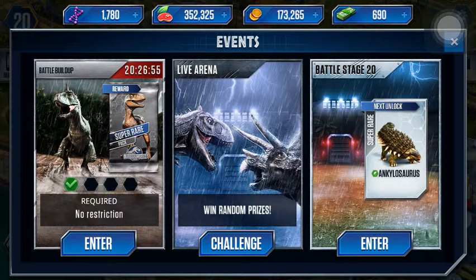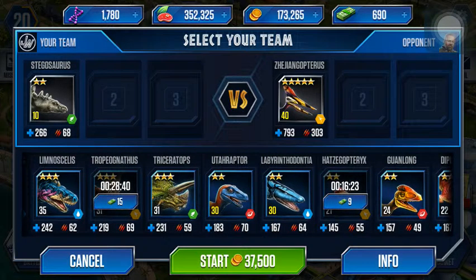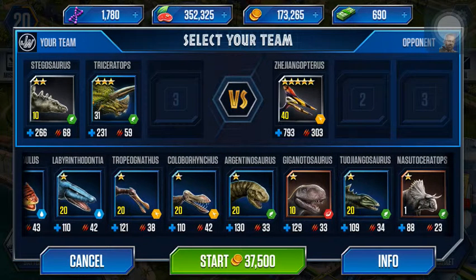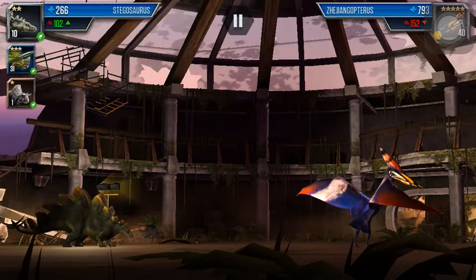One hundred and fifty DNA is always nice. One step closer — oh wait, we have to do four, so three more. Now we have a Zegangopterus so this time we're going to have to use herbivores. We'll use Stegosaurus and Triceratops. Hopefully we can beat it with that. How about I use my Nasudoceratops for the first time. Another 37,000 coins down the drain.